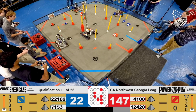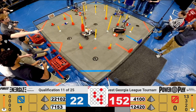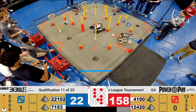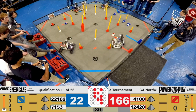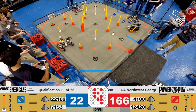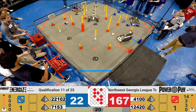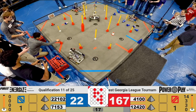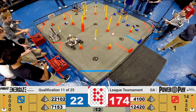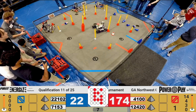Team 12420 going high and they're able to score another one on the high. Team 4100 Darabots trying to score low, and they do. Coming down right about the end game with 32 seconds left. Team 12420 trying to score and they're able to grab one of their cones. Team 4100 scoring over in their terminal on one of the sides. Team 4100 Darabots going over and they score over in the other terminal — looks like they may be able to get a circuit possibly.